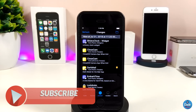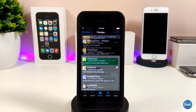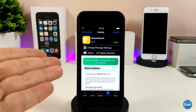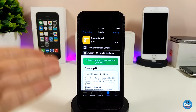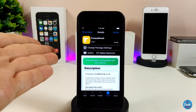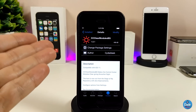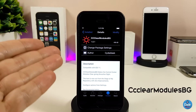Sometimes it gives you a different color mark, which means the tweak is not tested yet or it's not compatible with your device. So Compat Mark lets you know whether a tweak will work or not, which is really useful before downloading. Highly recommend you give it a try.